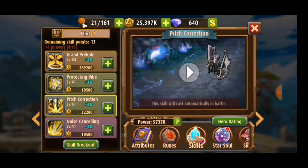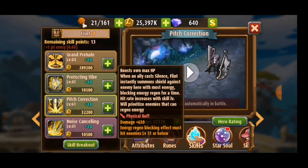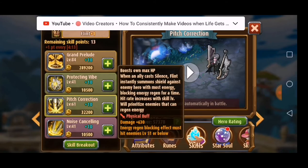And the last one is Noise Canceling. It boosts own max health points. When an ally casts silence, Fleet instantly summons a shield against the enemy hero with the most energy, blocking energy regeneration for a time. Hit rate increases with skill level and it will prioritize enemies that can regenerate energy. Damage is not big.